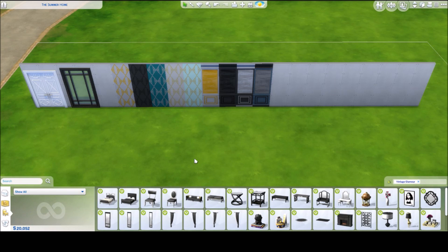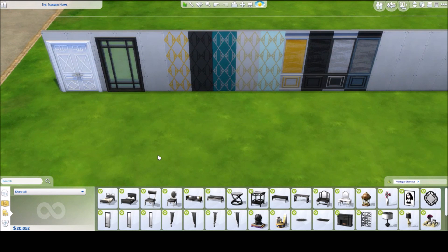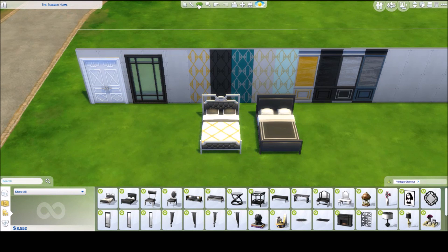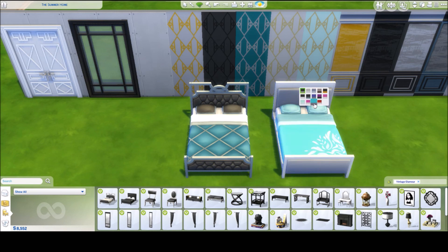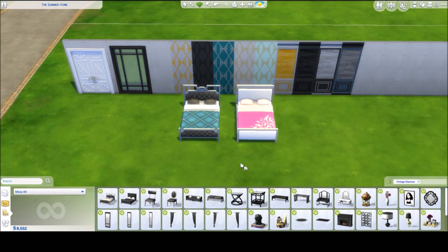This is all the new vintage stuff — let's dive into what I'm most excited for: new beds. There are two new beds. I really like the second one best but I'll go with the first one first. These are a few of the different color swatches. I actually really like this one a lot — that's a cool bed. For the second bed, I can totally see using that for the little girl.